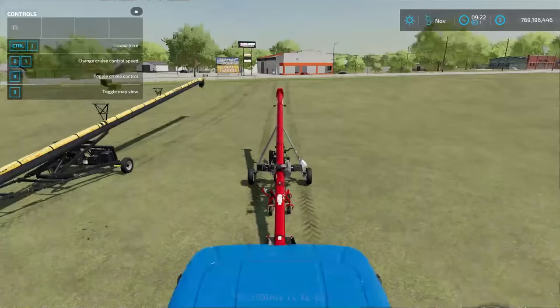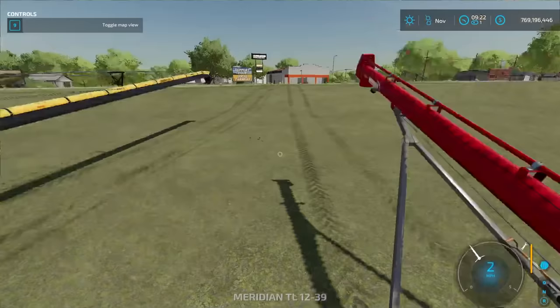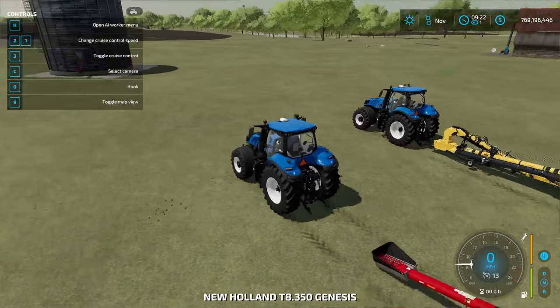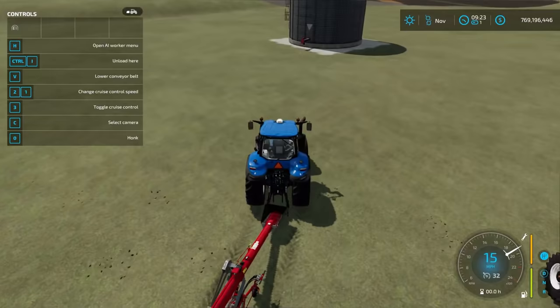You can drive these things individually — hop in, hit E — but they only drive at three miles an hour and no one really wants to do that. The better way is to hook them up to a trailer or a tractor and tow them back to your farm. It'll be a lot faster that way.